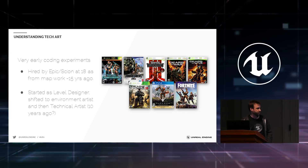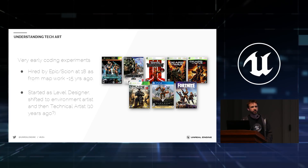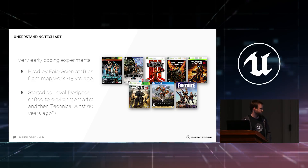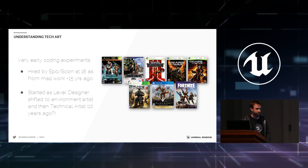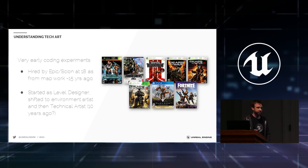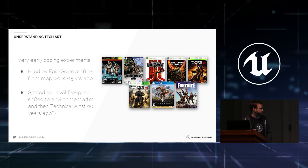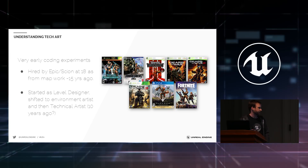I want to point that out because there's a talk coming up about the internship program — I highly encourage people to get into that because it worked out very quickly for me. I basically started as a level designer because I was really into making maps, and came on to work on level design for Unreal Championship 2. Then I slowly transitioned into environment art and technical art over the 10 years or so after that.